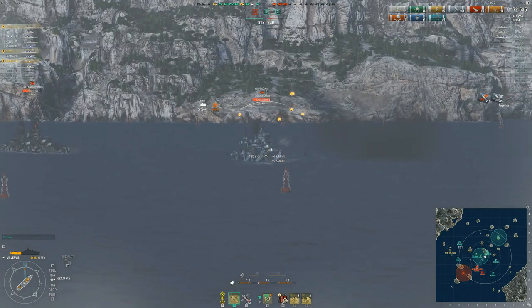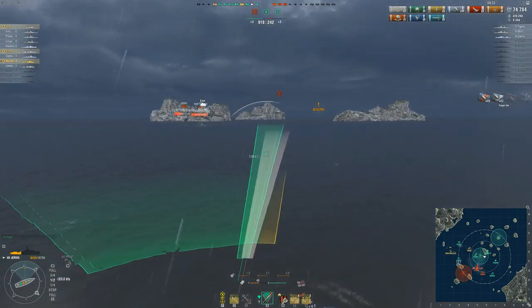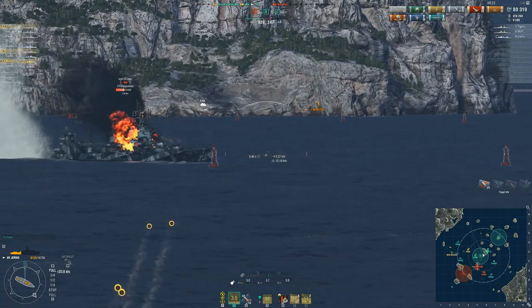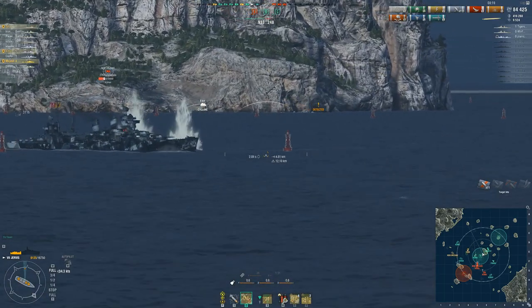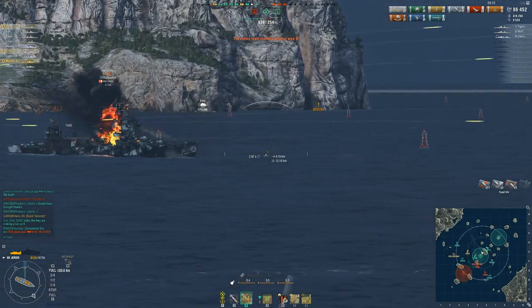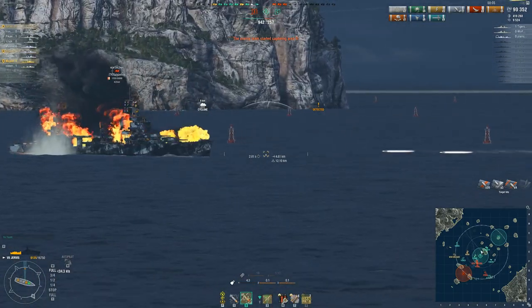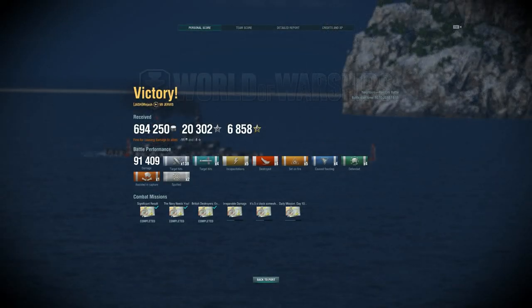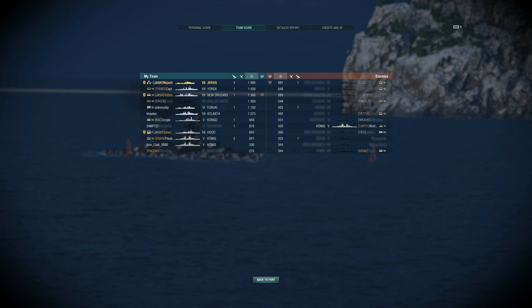The King George goes down — nice damage. We're putting the enemy team in a situation where they have to push us. This is exactly how you want all situations to be when playing the Jervis: taking control of the map, setting up your position, and making the enemy push into you. Switching to AP — the AP is solid, I was seeing 2,800 salvos there, maybe 3,100. Really these 120mm guns do a great job. Four kills overall — an extremely fun ship.